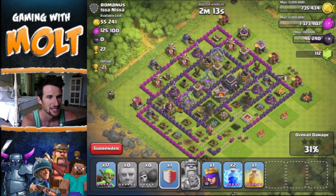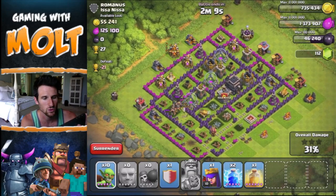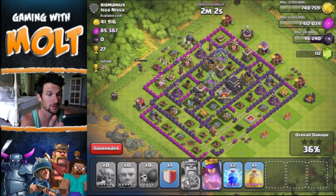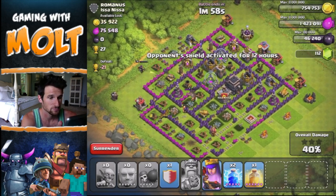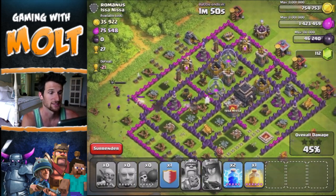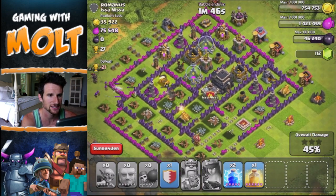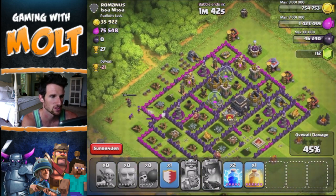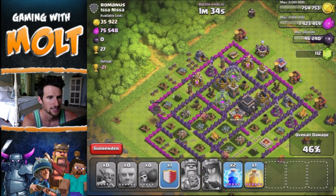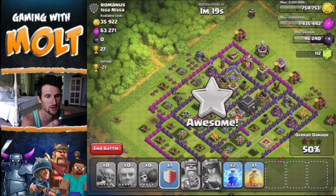I'll drop off some troops up here and drop our Queen in this corner. We didn't even need to use our Lightning spells to get in there — pretty cheap attack. I'm going to try and get a good percentage so we can stay at 50% and stay in our trophy range. He still has a good amount of elixir in storages and some gold too. Once we get through this wall, she's going to take a lot of damage. She'll take out that mortar and then go get the rest of that elixir. There's a pretty good amount in there — once she's done, I'll surrender at 50%.